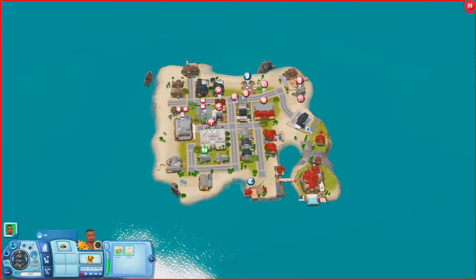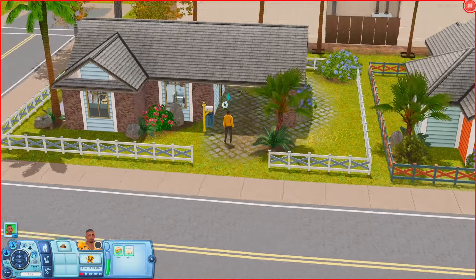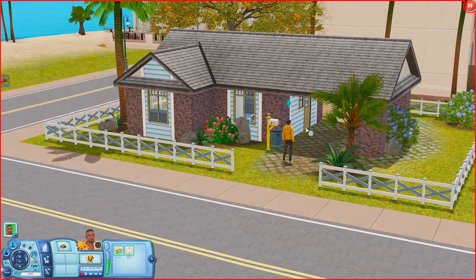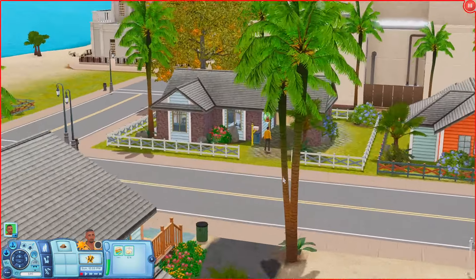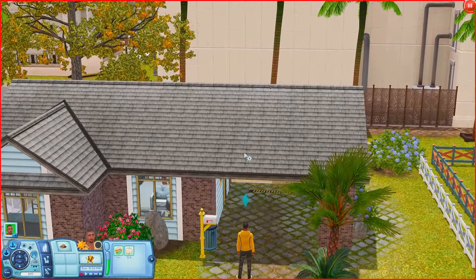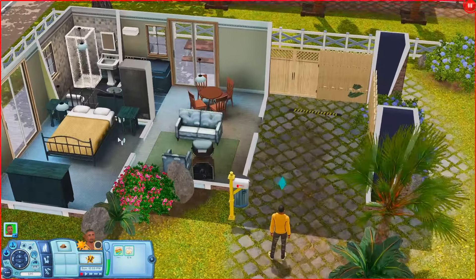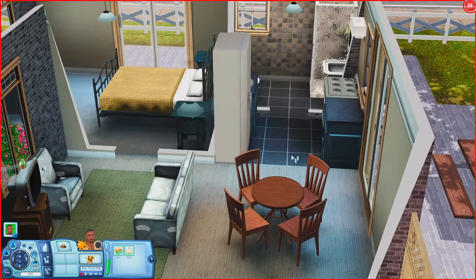That was the last community lot, so we'll check out the houses next. We should be able to see most if not all of them today. I'm going to start by showing y'all the house where I placed Elliot. There are only two starter homes for one Sim in this world. Over here is where I placed Elliot — when you come in you have a living room, a table, and a kitchen.